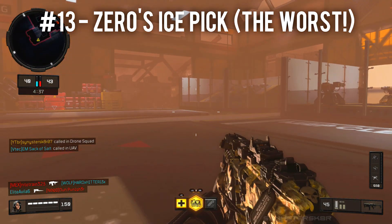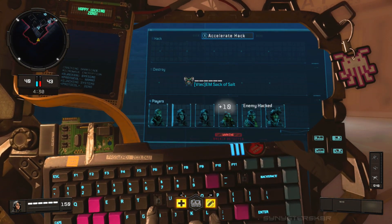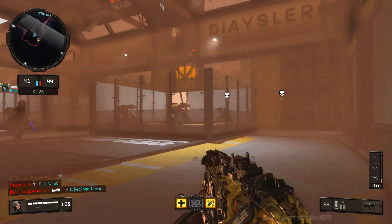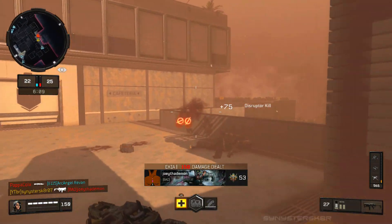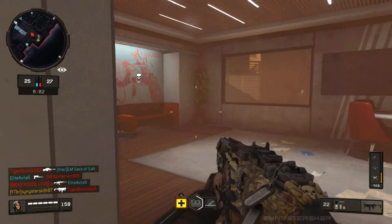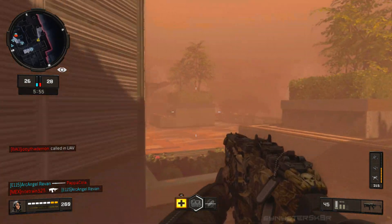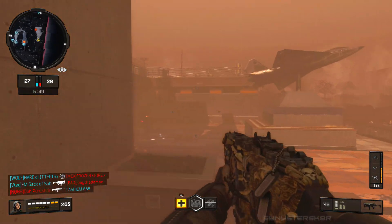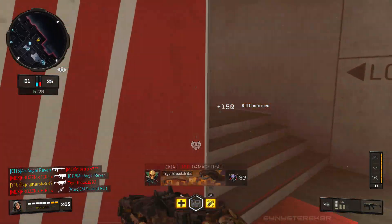Last but not least, at worst we have Zero and her Ice Pick. When she released people were kind of upset about it — she's supposed to hack stuff — but no one really uses her anymore. Her kit lets you hack other people's score streaks and disrupt their systems, which is somewhat useful, but for my playstyle this is the worst specialist. Maybe if you're not as aggressive or you enjoy the tactical advantage of disrupting people you'd rank her higher, but personally, if someone hacks my score streak I'll just take out a rocket launcher and deal with it. It's too counterable.